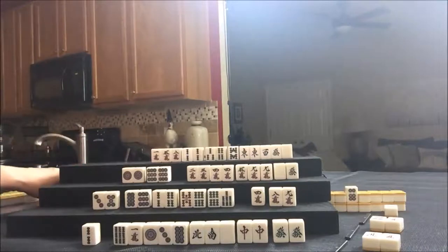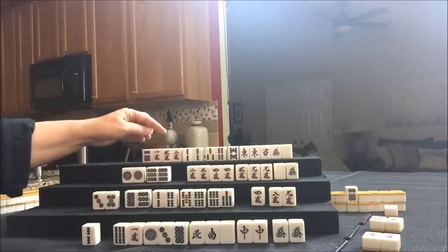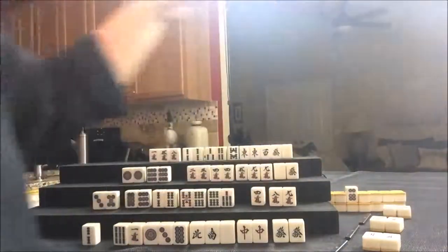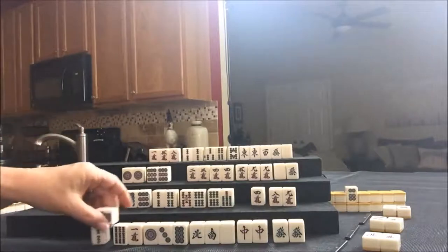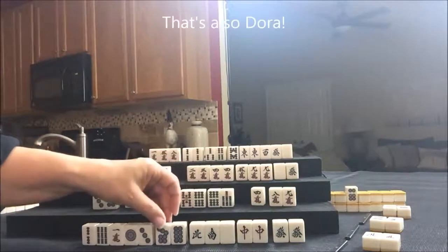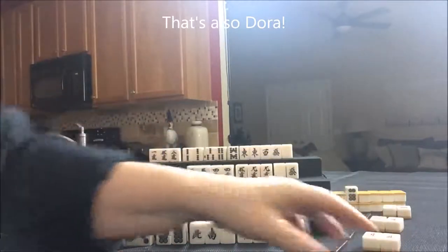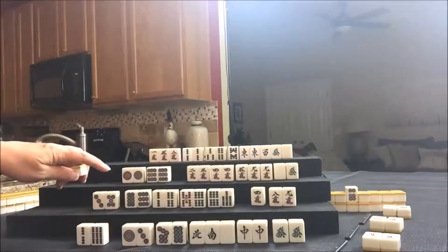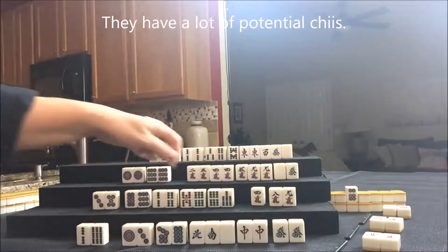Let's draw for North — six dot. We're hoping for bams and honors, so let's discard the six dot. And draw for East — seven dot. That was nice — potential Chi, potential Chi. One crack was discarded earlier, so let's discard that and draw for South. They have a lot of Chis, no pairs — well, actually this is a pair. Let's see what they get here — eight bam.